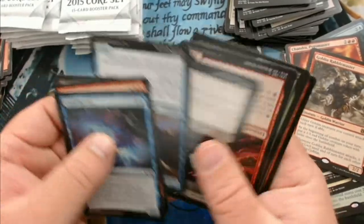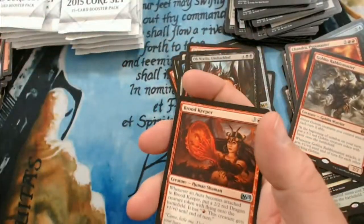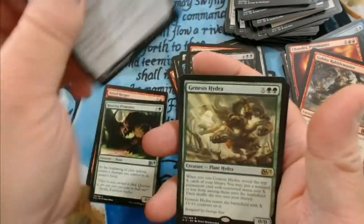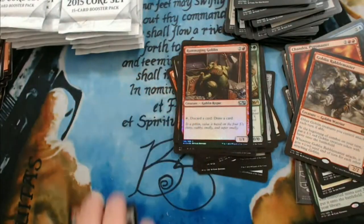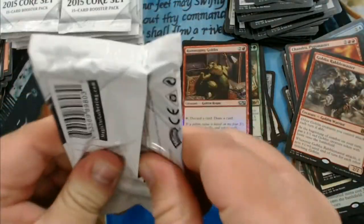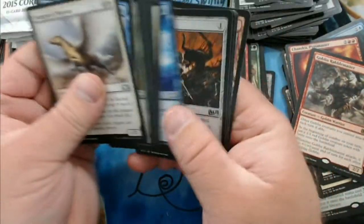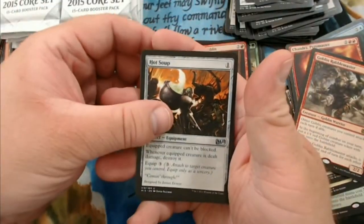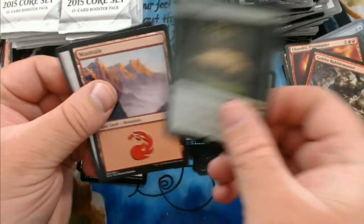And we're back to upside down cards three or four cards in. We got a sneak peek at the back — there's a Brood Keeper, Roaring Primadox, Staff of the Mind Magus, Genesis Hydra, and a foil Rummaging Goblin. Oh, I love that card — Hot Soup! Staff of the Wild Magus, Jace's Ingenuity, and a Life's Legacy.